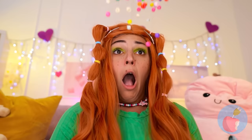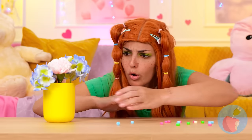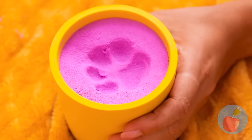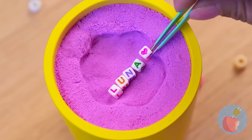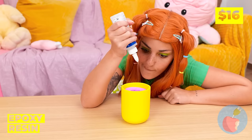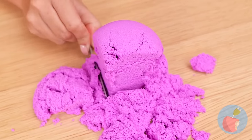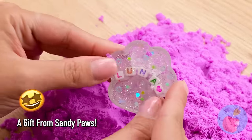Your bracelet broke! What can we do with all these beads? Let's use them for a craft — make a paw print and place some beads inside. Keep it in place with some epoxy resin. When it dries, turn it over and dig — kind of like looking for buried treasure! But our real treasure's right here.